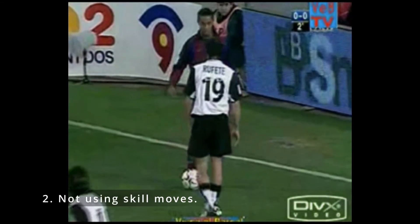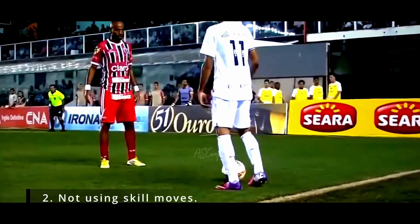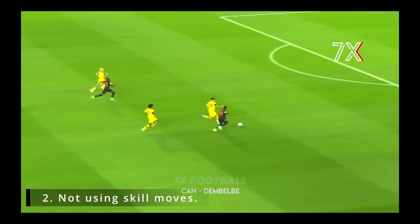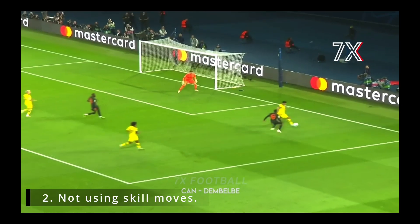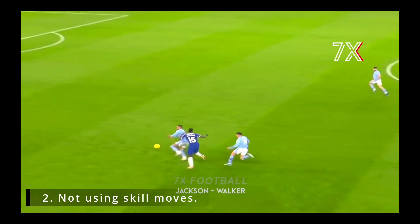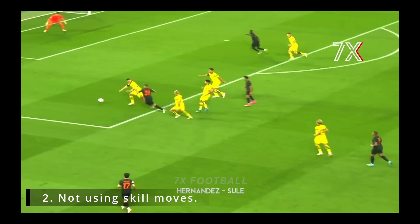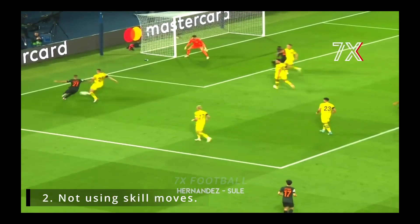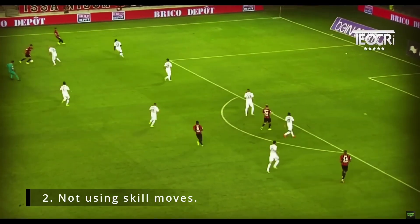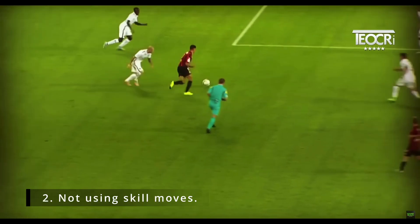Sometimes you may recognize that there is space in front of you to sprint into, but there's also a defender in your path. Many players will fail to put that defender off balance before sprinting into that space. Failing to unbalance the defender will decrease your chances of dribbling at speed successfully because it will be easier for the defender to take the ball off you. When there is a defender in front of you, you should try putting them off balance by using a skill move or a body feint. Once that defender is off balance, it is much easier to sprint by them without them being able to stop you.